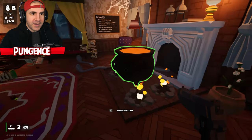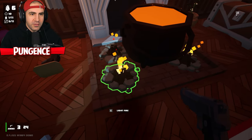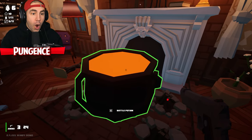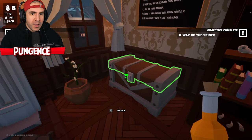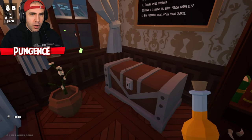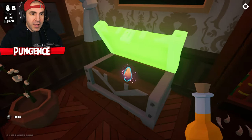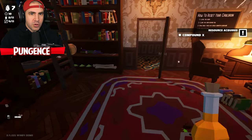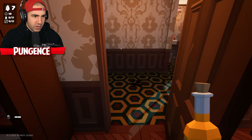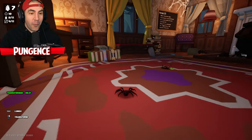Now we open this — wait, maybe I gotta turn the fires off. Bottle potion — I have a spider potion! What does that do? Let's open this up. Compound X, I need that. What does this spider potion do? Drink — okay, I'm drinking this.